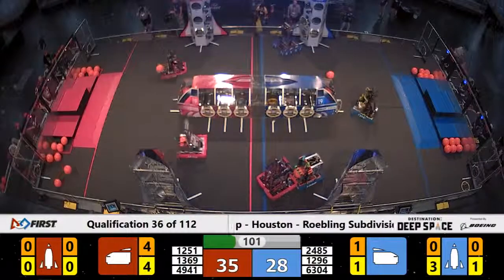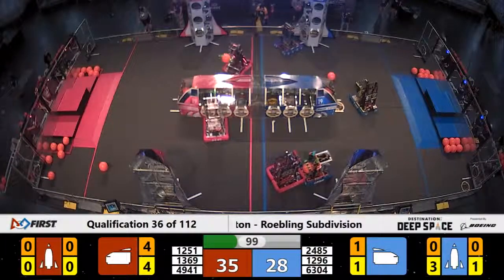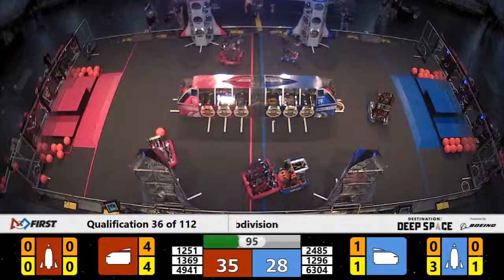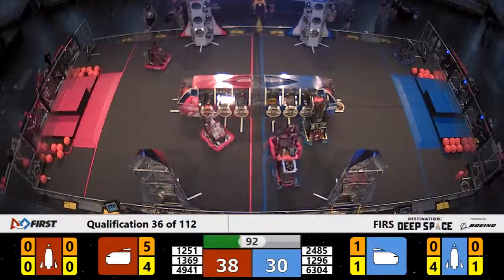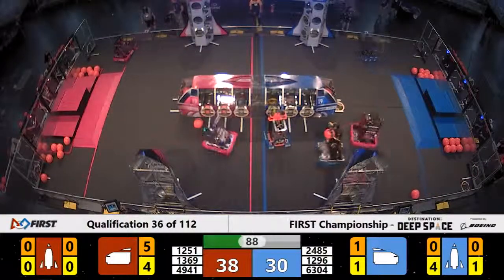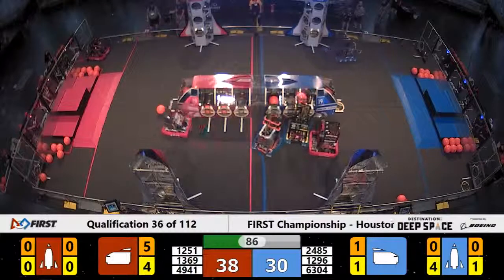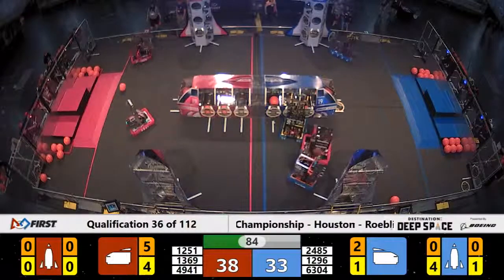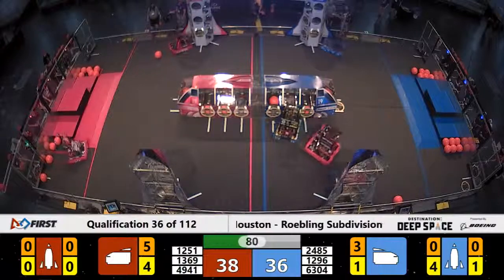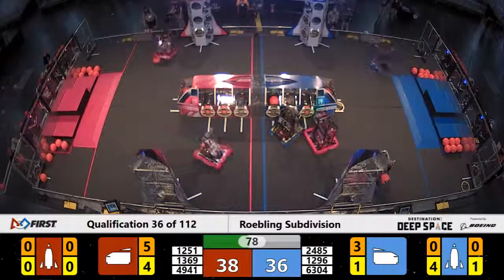2485 Warlords with Onizuka dropping a hatch panel off the side of that cargo ship. 6304 successfully placing four hatch panels on the rocket ship on the back. Tech Tigers still trying to stop the Blue Lions from scoring. Blue Lions drops a piece of cargo — it goes into bay 1 and it is good.